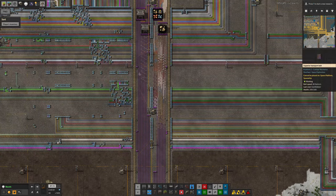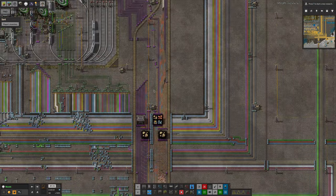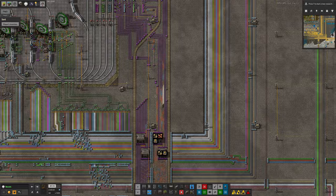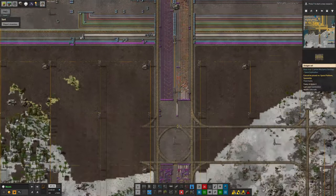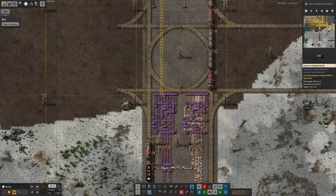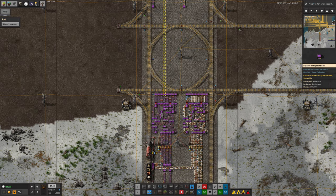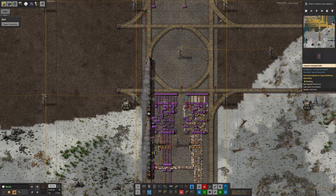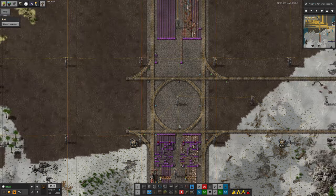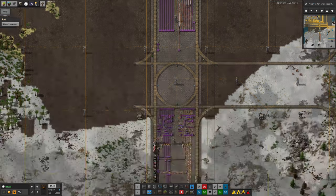Tristan has taken my suggestions on board and has started being more efficient with the purple underground belts. There's a lot less belt around here than there was before, and anywhere where it does go underground it doesn't come up again for quite a lot further. These purple underground belts are ludicrously expensive - it takes about 40 purple belts to make each one, and each purple belt takes several iridium bearings. So they are phenomenally expensive, especially given our shortages of iridium. Well done - I definitely approve of that improvement.